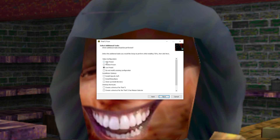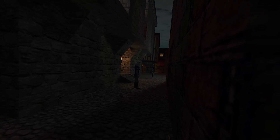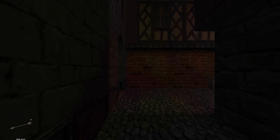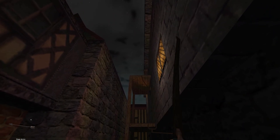Next, set your video configuration to High, and install OpenALsoft and LibMP3Lame, and clean up your directory. OpenALsoft will allow for EAX capabilities. LibMP3Lame is required for some fan missions due to using MP3s instead of WAV files, and cleaning up the directory is self-explanatory, putting all the files into their own neat little folders.